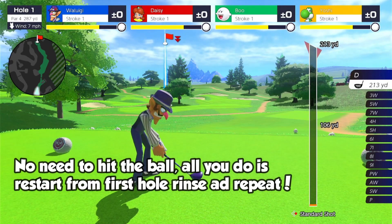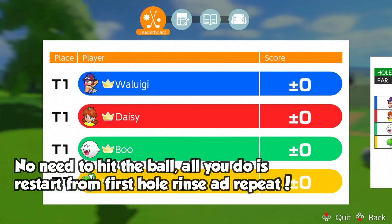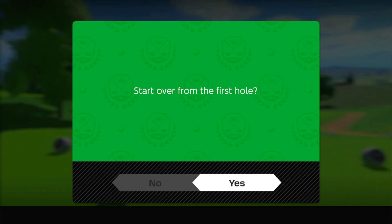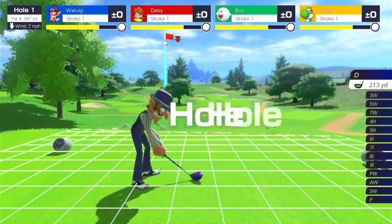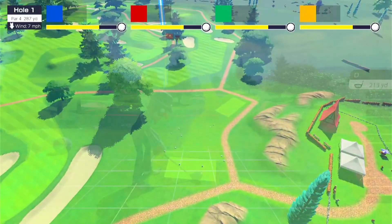Every round that you play you get ten points, and you don't need to do anything — all you need to do is be on the map like this. We already got ten points. Now I go into the menu, press X, restart from the first hole, and there we go — we get another ten points, so now we have 20.